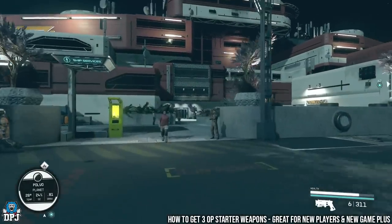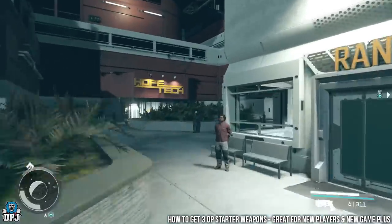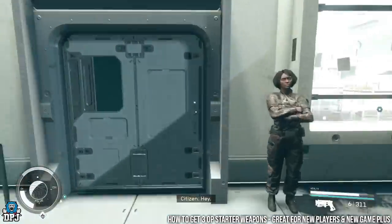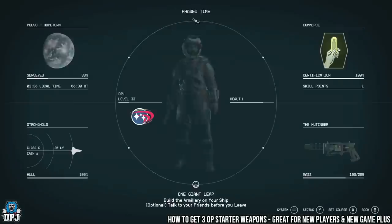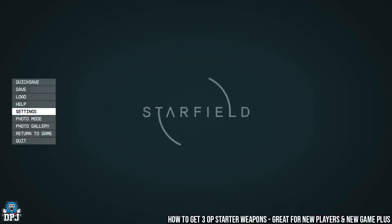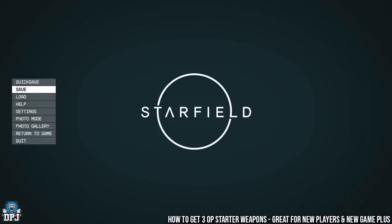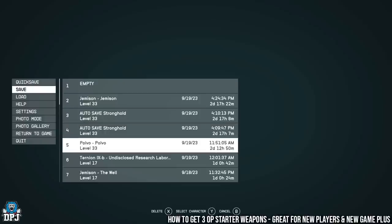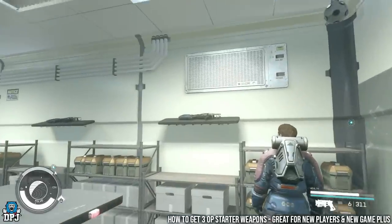Run past Ranger's — it's on your right. On your right hand side there's a shop called Best Defense. Enter it, then press start, go to settings, go to gameplay, and set the difficulty to very hard. Then create a manual save.